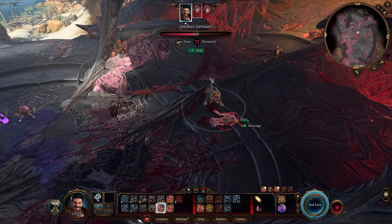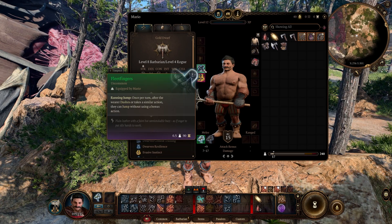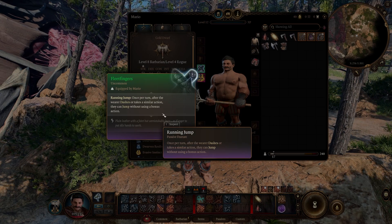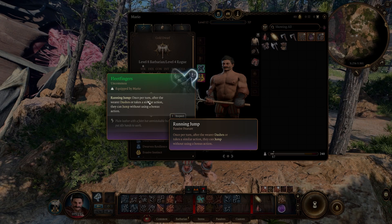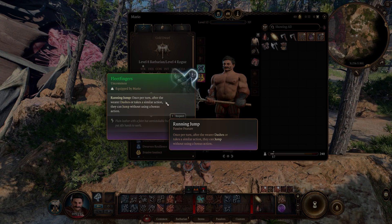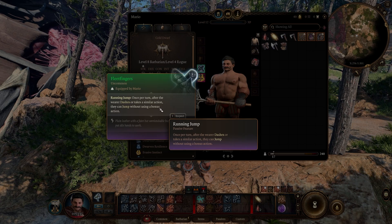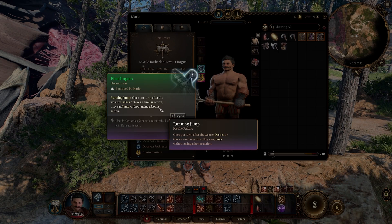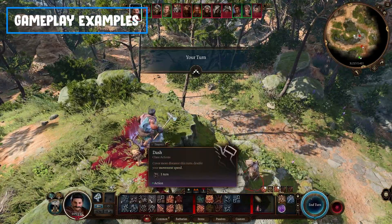The last item, which is basically free of choice, are the Fleet Links, which has the ability of Running Jump — meaning that once per turn, after you dash or take a similar action, you can jump without using a bonus action. So basically we would have three jumps per turn if we wanted to use it, though it's situational because we don't want to do this every turn.